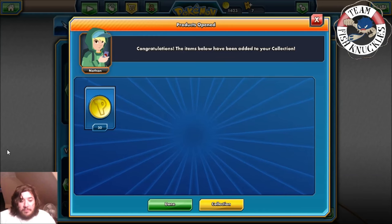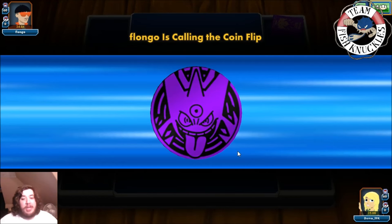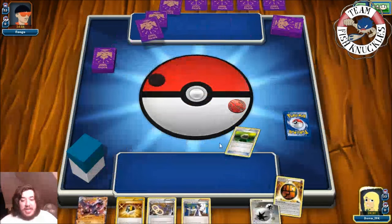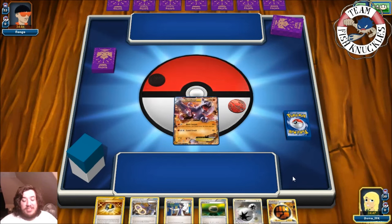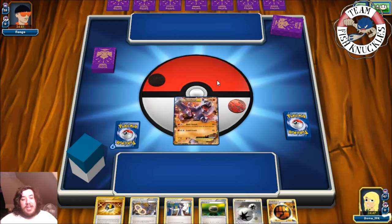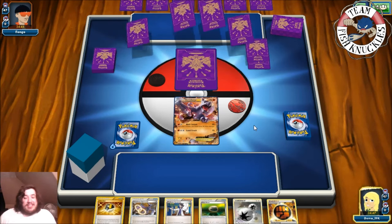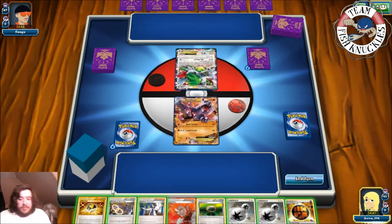All right, new opponent — Flongo playing a Colors and Psychic deck. This is most likely Mega Alakazam based on the sleeves and setup, but wait — it's a Mega Mewtwo deck! Both are pretty hard matchups — we really can't one-shot these Megas. We are going first which is great. Our opponent didn't get anything great — there's a Shaman start for us, so let's Ultra Ball, discarding Life Center and Sycamore.